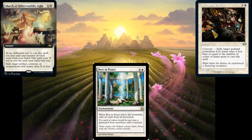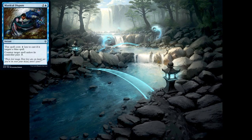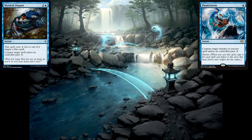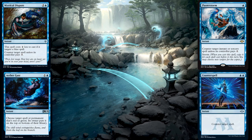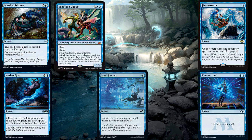Continuing with our best sideboard cards — thinking about protection and disruption — blue usually handles both through counter magic. We're seeing common staples like Mystical Dispute, and then more powerful options: Flusterstorm, Aether Gust, Counterspell, and Spell Pierce. There's all this counter magic, and we've also got disruption through cards like Vendilion Clique and Dress Down.